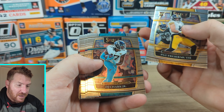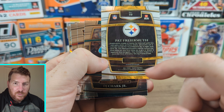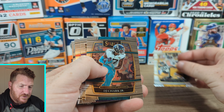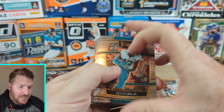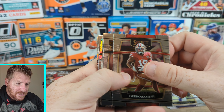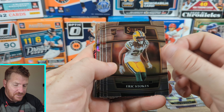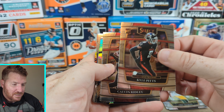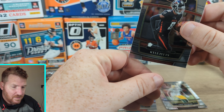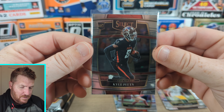Look at these. Framuth. So again, if you don't know, there are three different kinds you can get in retail, four in hobby: Concourse, Club Level, and Field Level. DJ Chark. Debo Samuel — are we doing every other rookie? That's fun. Eric Stokes. Kyle Pitts! That's a good one. Let's put Kyle Pitts up there. Just a base rookie, but you know what, you gotta celebrate the little things. Kyle Pitts.